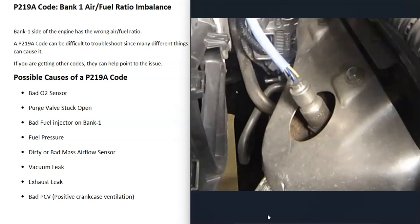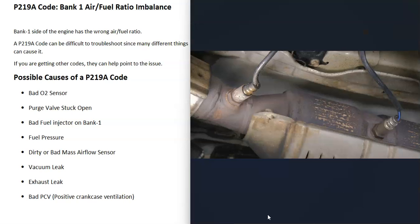There are oxygen sensors located on the exhaust and they do two things. First, they monitor the catalytic converter. Second, they monitor how much oxygen was burnt off during combustion. The computer uses this information to adjust the air fuel ratio mixture going into the cylinders.